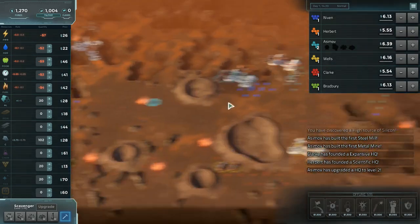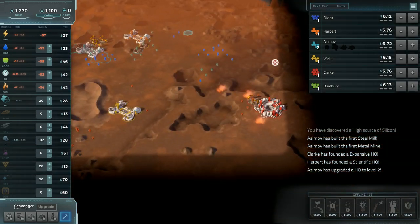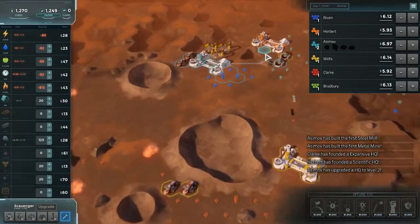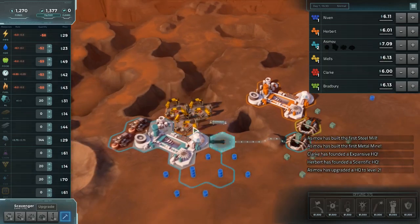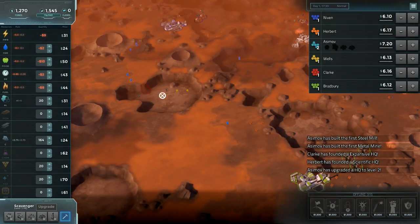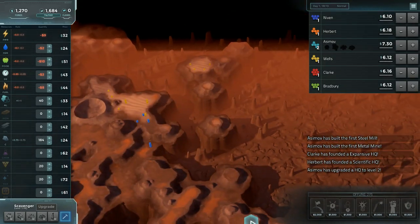Decent water over here. There were decent other spots on the map down in this corner, but I don't really regret our founding at this point. We'll get expanded before too long. Asimov is off to a very strong start — he found a great spot. For a scientific, the only thing he's really missing close by is silicon, so we'll have to watch for that.